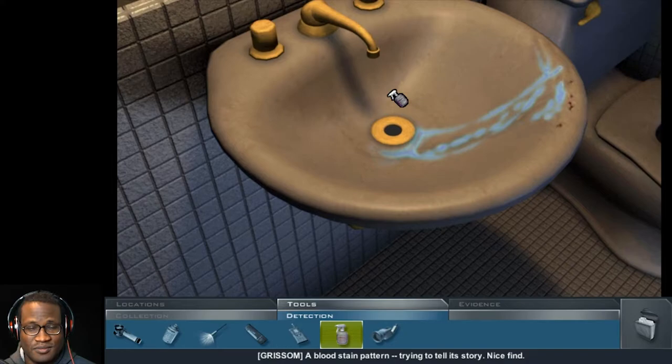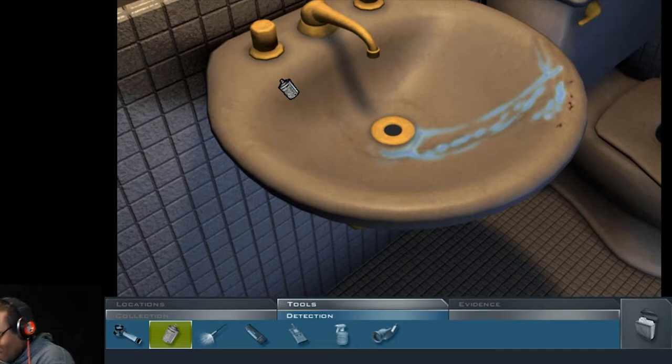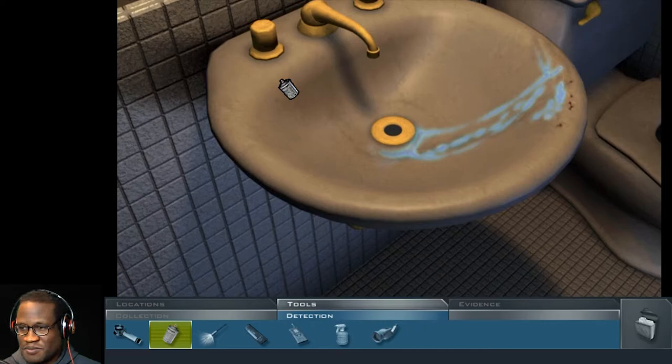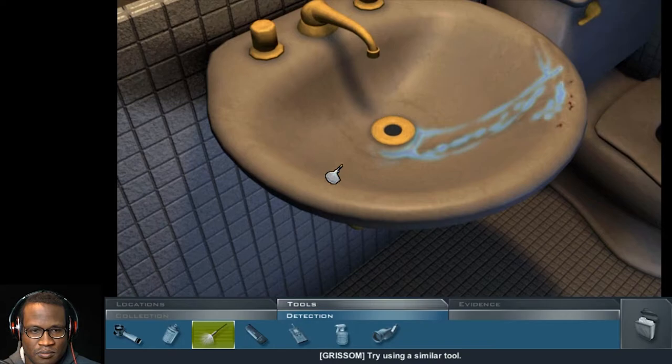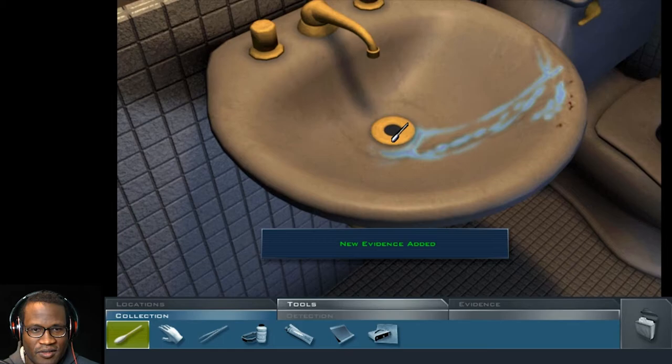Maybe our killer needed to wash his hands of this crime — let's take a closer look. Some kind of stain on the sink here; we should try to detect what it is. A bloodstain pattern trying to tell its story. Nice find. If there was a struggle here, then why no obvious blood on the victim? We should swab it. We should definitely have Greg take a look at this blood sample.